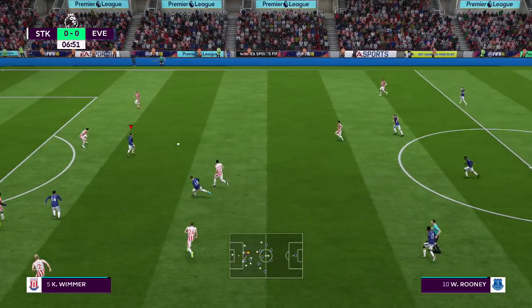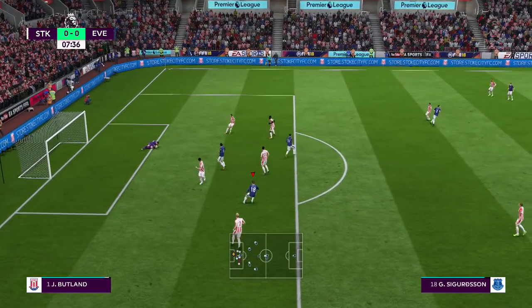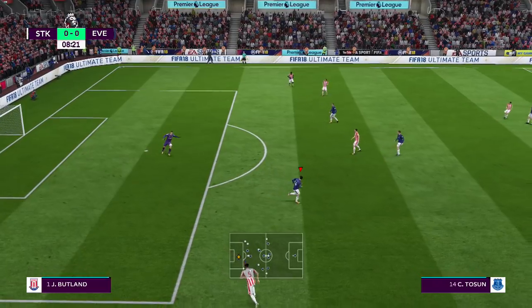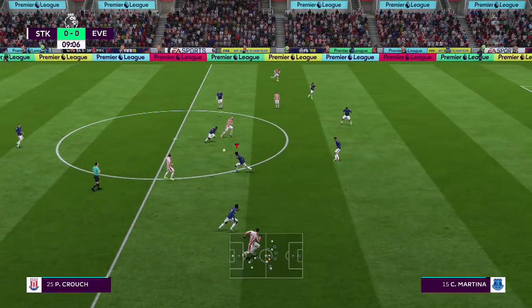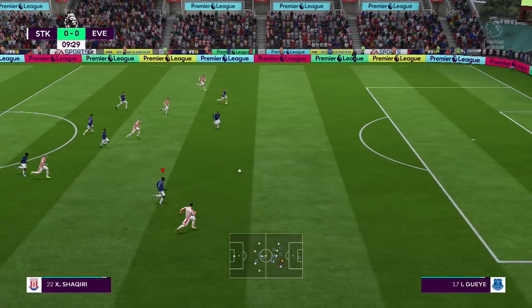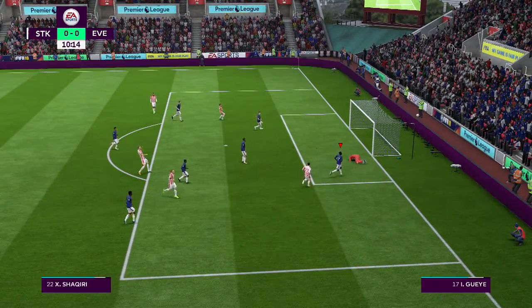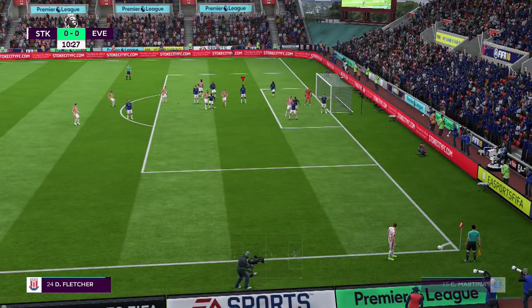Excellent interception — it's Rooney and here's the shot, he's made the save. Darren Fletcher steered through — real chance for Shaqiri, reached by the goalkeeper at full stretch, good save over the bar.